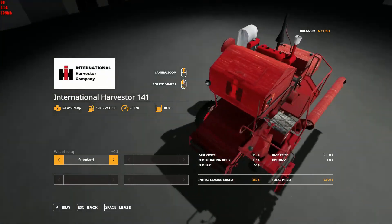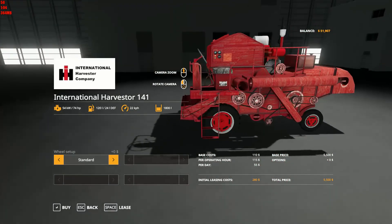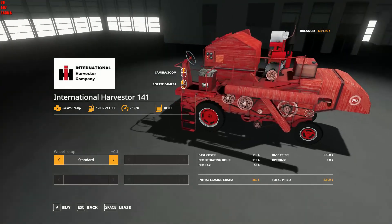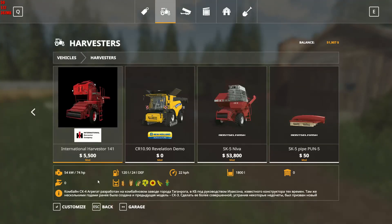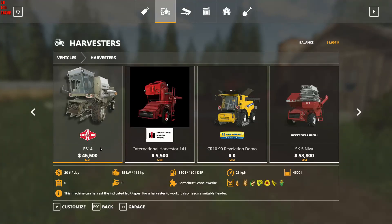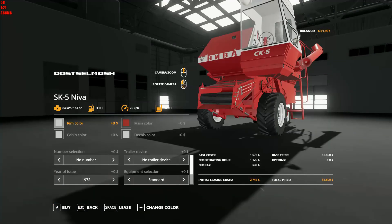We've got this guy, which I'm thinking is made out of wood. That is certainly one of the strangest texture patterns I've ever seen on a harvester. Good price, but yikes. A little bit scary.